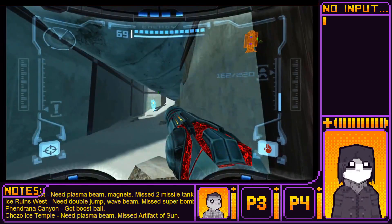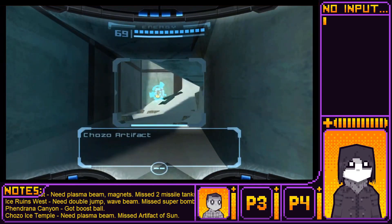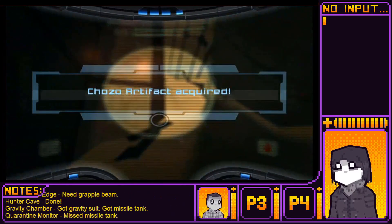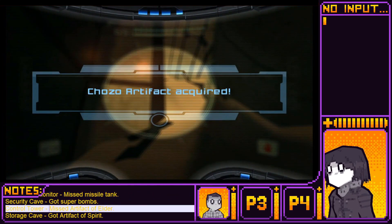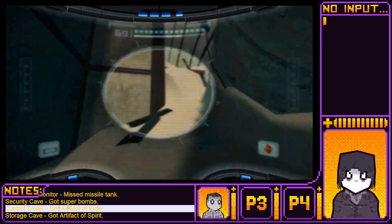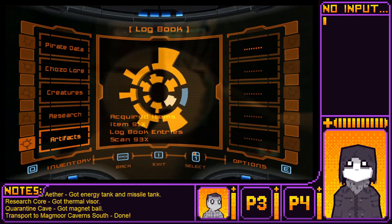You'd think Samus would be able to crouch. Yeah. Artifact of Elder — Earth control tower. Got that. Last one.